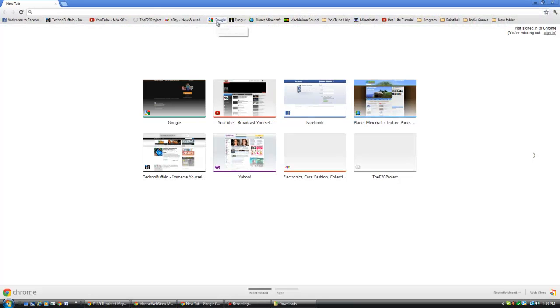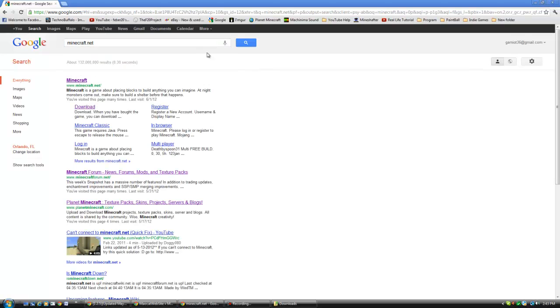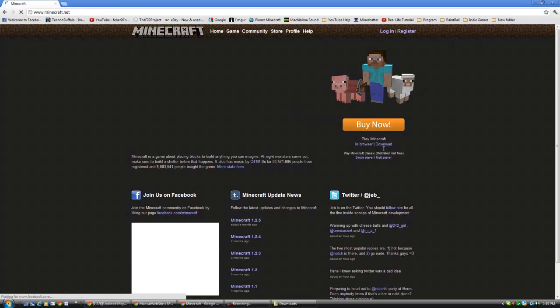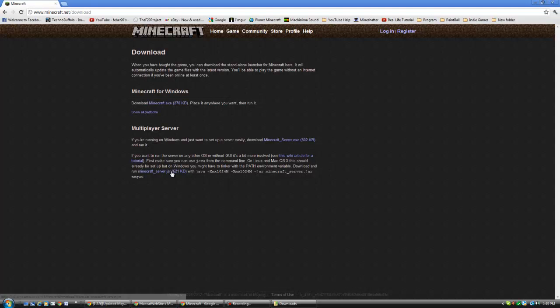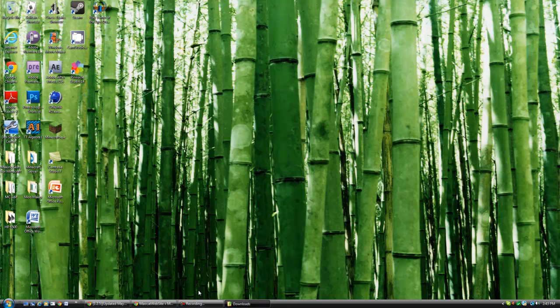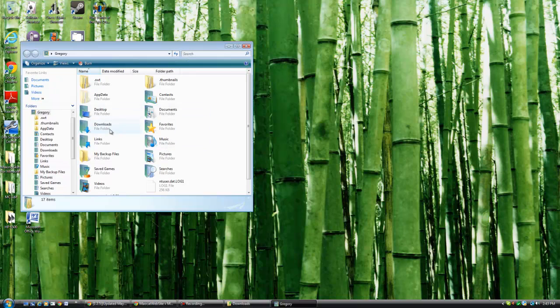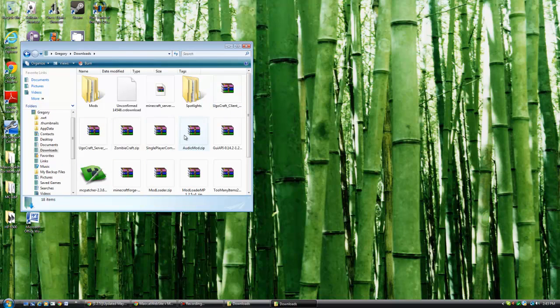If you're hosting the server, go to Minecraft.net and go to the download section and download the server jar. Also copy that server command information - you're going to need that to make the server work. Exit out and go to where you downloaded it.